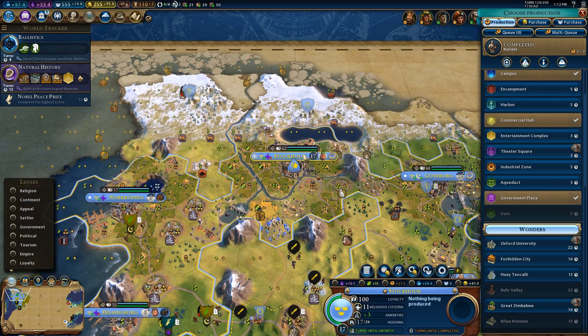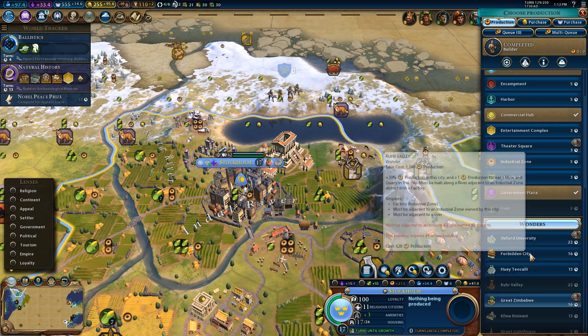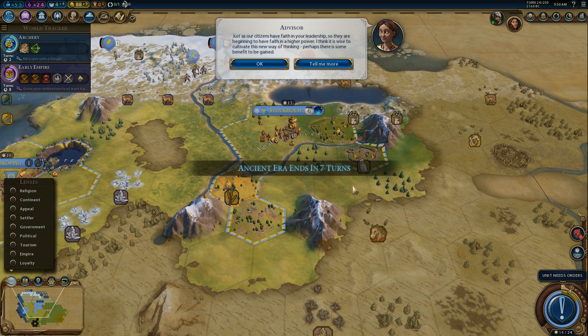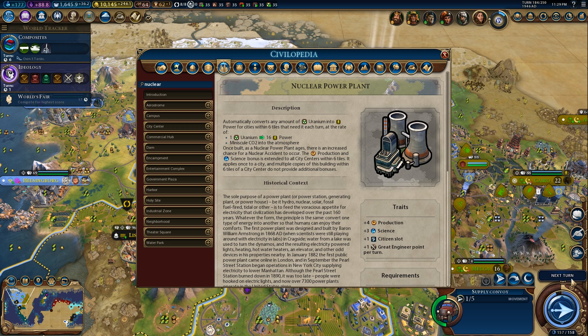On the whole, Gathering Storm does a really good job of representing what anthropogenic climate change will look like. Of course, it doesn't get everything right. For example, you would expect to see a certain amount of natural variability over the 6,000 years of the game's runtime, though because of the tile-based nature of the game, I can see why they didn't implement this. Also, some people will take exception to the fact that the game builds nuclear power as being almost completely carbon neutral — the status of how carbon neutral nuclear actually is, is kind of up for debate depending on how you define it, but for the purposes of the game, I can see why they did this.